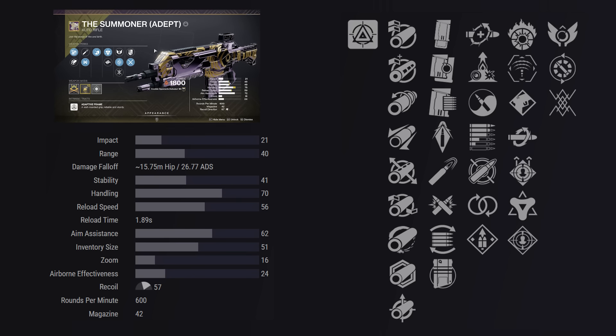The second column though — Incandescent, Target Lock, which is more of a PvP choice, same with maybe Kill Clip, but then you have Onslaught and Golden Tricorn and Rampage, although Rampage isn't as desirable as it used to be. You really have your pick of the litter out here.